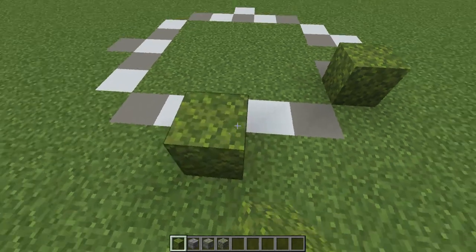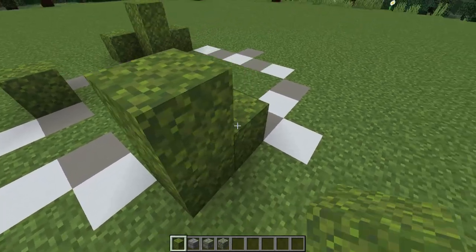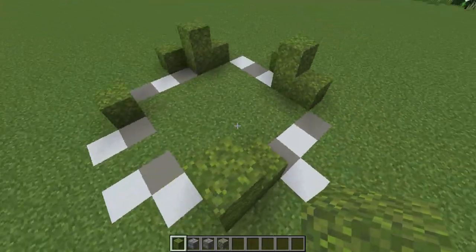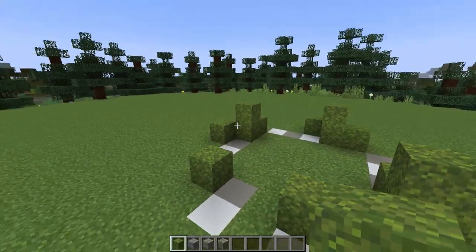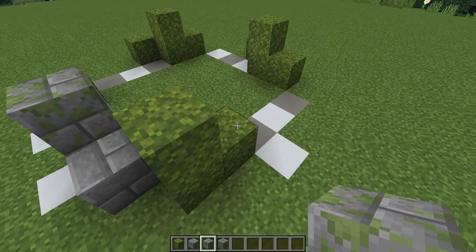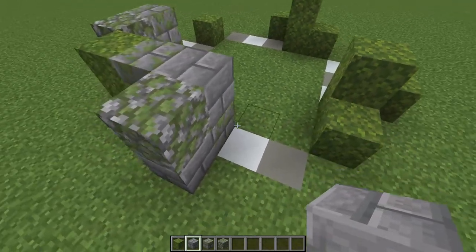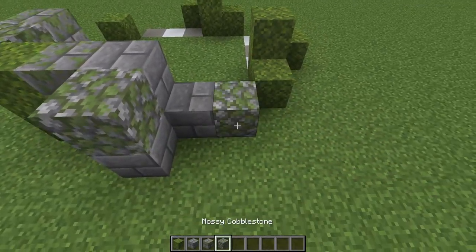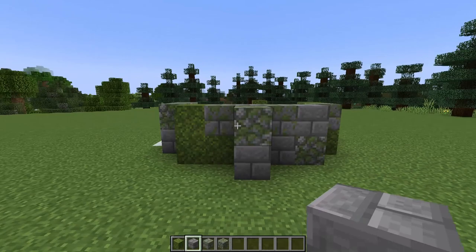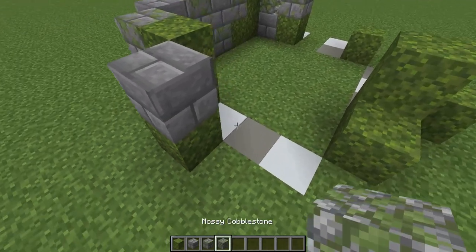The idea is to have the moss kind of focused towards the bottom and in little groups. It's up to you how much or how little moss you use, but I like to have it in little groupings of two and three and vary the height a little bit. Then we'll be filling in the rest, randomizing the texture. Make sure you get behind these buttresses so you have a nice smooth wall on your interior, and don't be afraid to take a step back and check how your blocks are texturized.